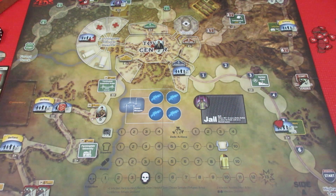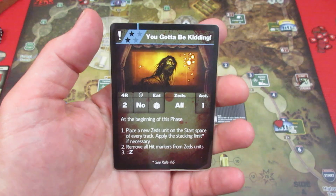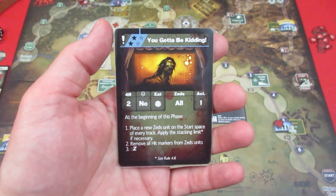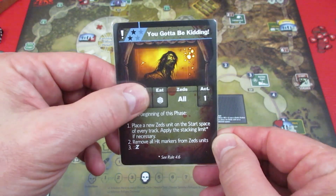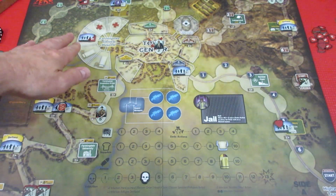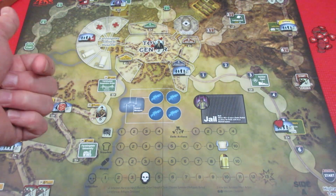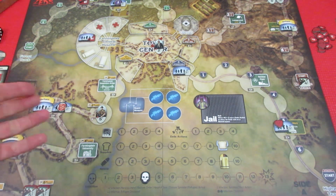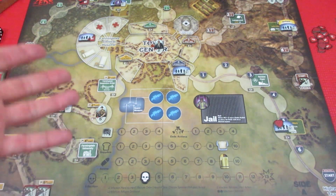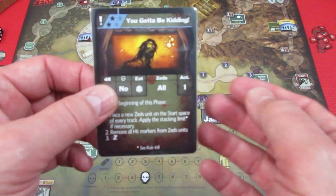Welcome back to Dawn of the Zeds 3rd edition. We have a couple of events this episode, starting off with a doozy. We don't look at the 4R, so: infection, outbreak — no — and eat, roll a die. We have one unit in the hospital; you'd roll one die and if you got equal to or less, you'd burn a supply. But we have a Salvation Corps with us, which gives us plus one to the roll, so even if we roll a one we still get two — so we don't need to roll the dice.